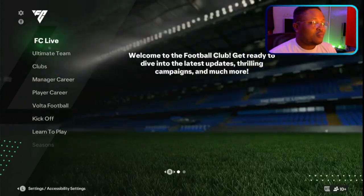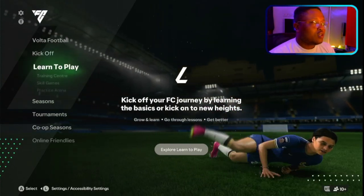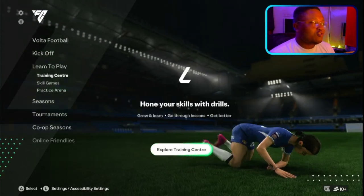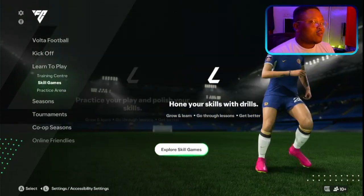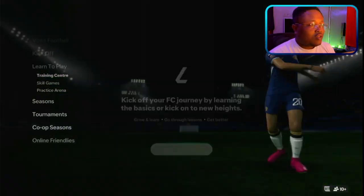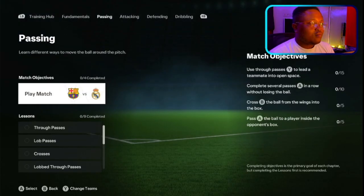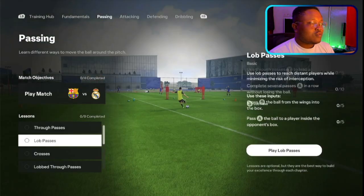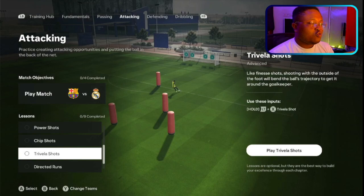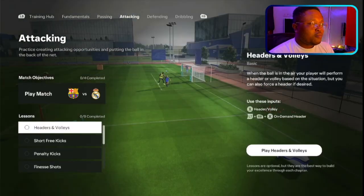In the main menu of the game, scroll down to find 'Learn How to Play' and click on it. There are three options: Training Center, Skill Games, and Practice Arena. In the Training Center, there are a couple of new things — fundamentals, passing, and so many other things you can learn, so make sure you do every single one of them.